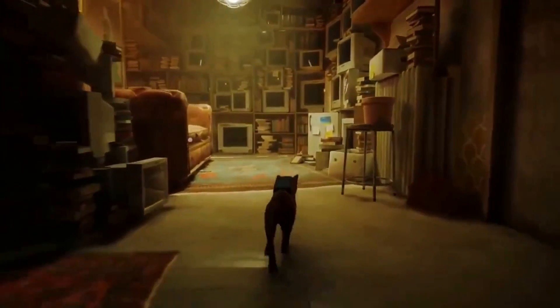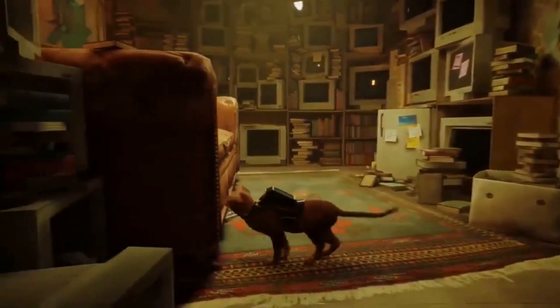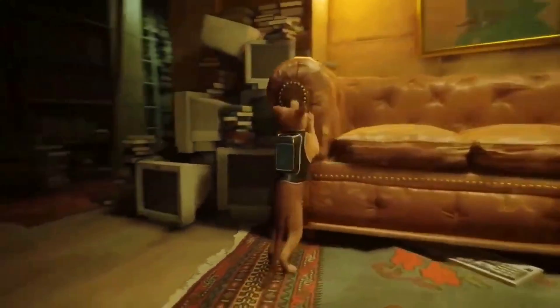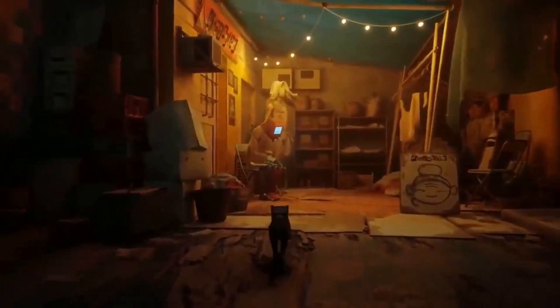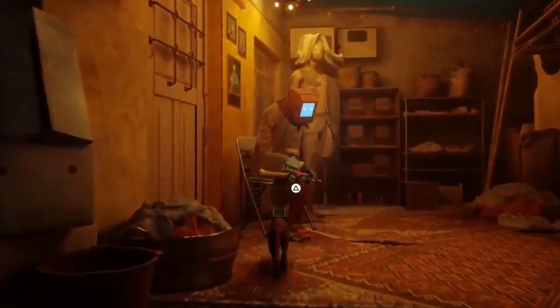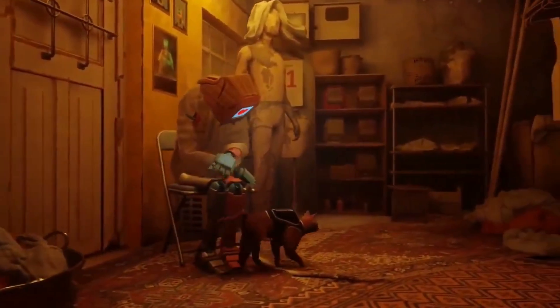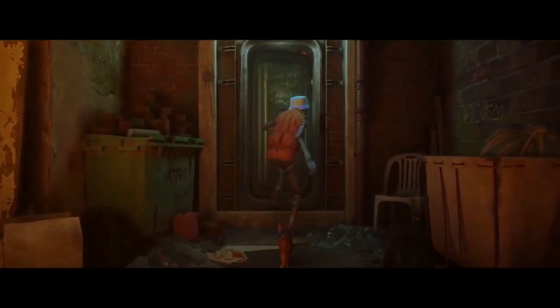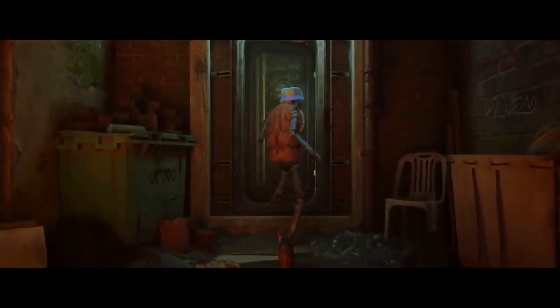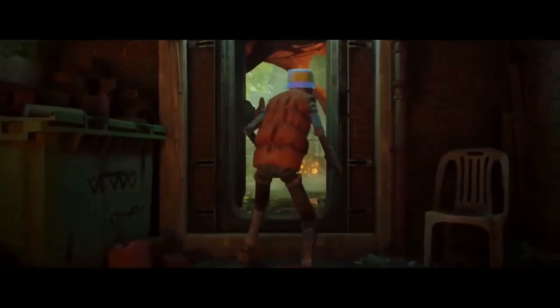What are the game features? In Stray, players will take control of a solitary stray cat who has become separated from its family and must learn to traverse the dystopian-like city to escape it. As you go through the city's back alleyways, neon-lit avenues, and filthy underground spots, you discover secrets that help you solve a years-long mystery. The game features open-world and exploration components, with you traveling various regions while avoiding robots patrolling the streets.